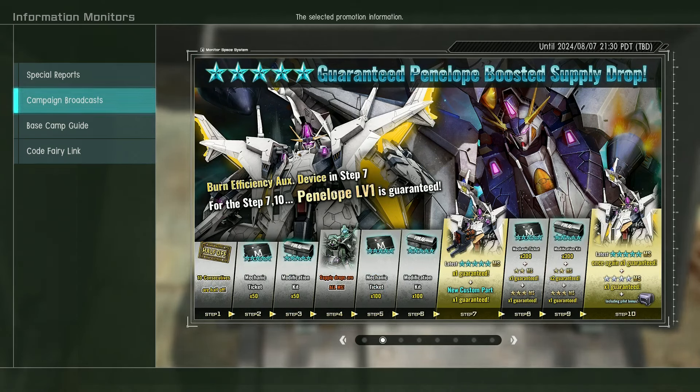You do get the suit and a custom part at step 7. If you go all the way to step 10, you get another copy of the Penelope to fill out its enhancement points, of which it probably needs quite a few. There's also a free four-star and a special pilot backpack, which is a cosmetic — it does not do anything.